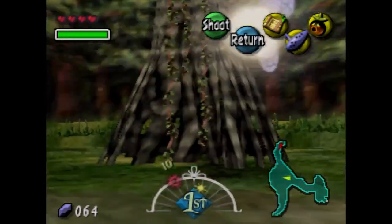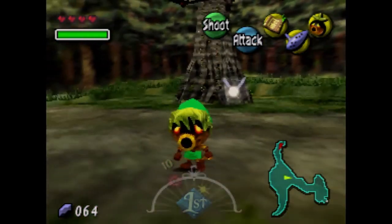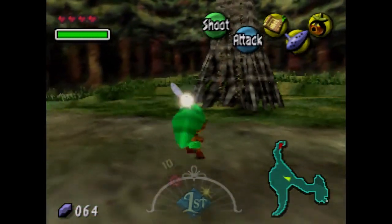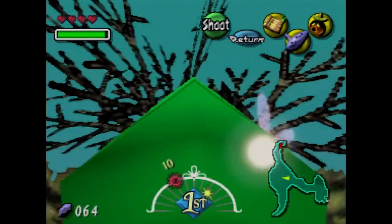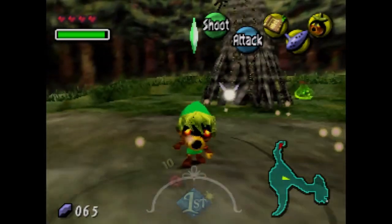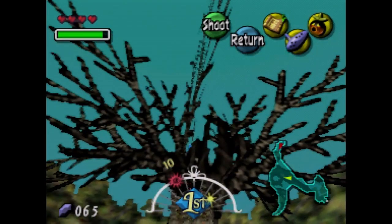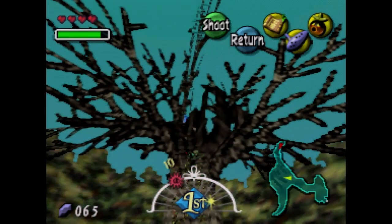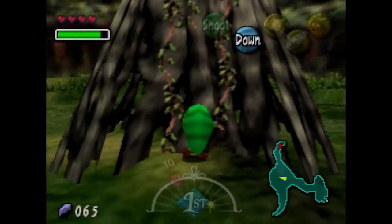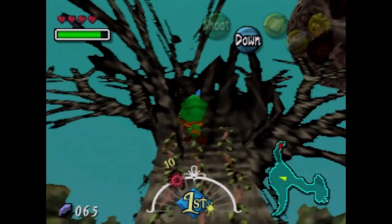Okay, so should there be a piece up there? There's one coming toward us. I think there's one more on top of that tree, but I could be wrong. Is there one up there? Yeah, there is — I see one. Funny thing, I pre-recorded this footage but I can't even tell from my own footage sometimes. Yeah, there's a piece of heart on that tree, so we have three already.